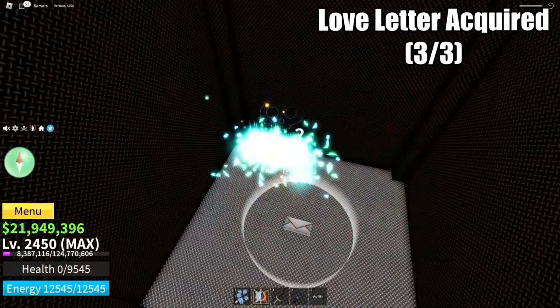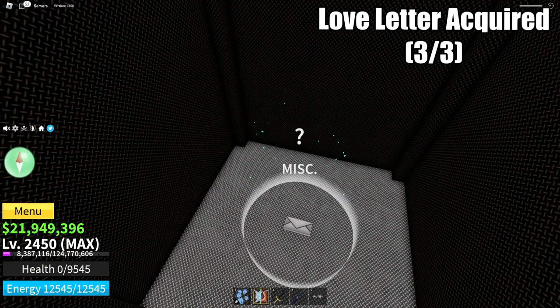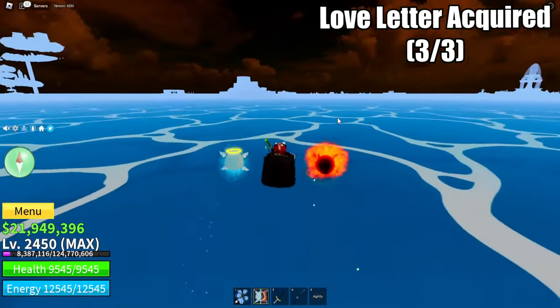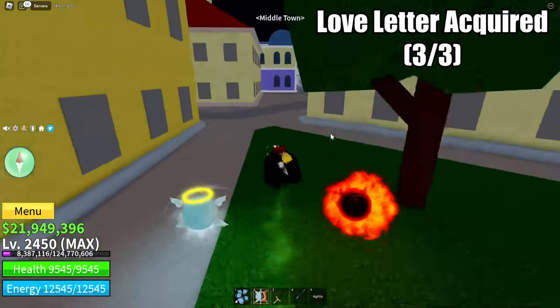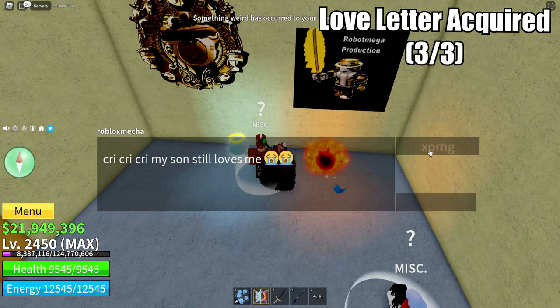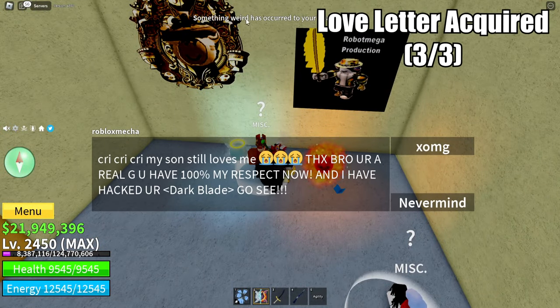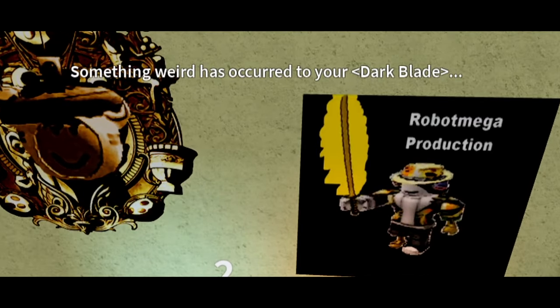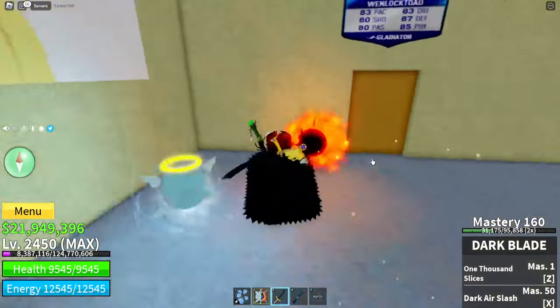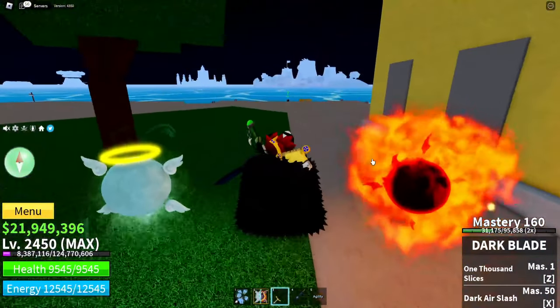Since you have everything, just simply reset and go back to the middle town to acquire the V2. Once you're there, go back to the same building and talk to the NPC again. And there you go — something weird has occurred to your Darkblade. Congratulations to everybody who unlocked their V2.